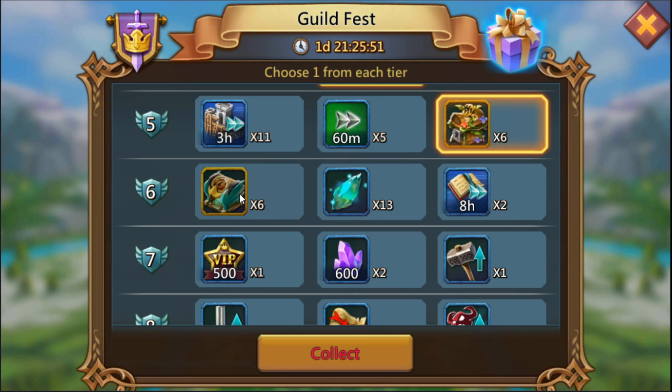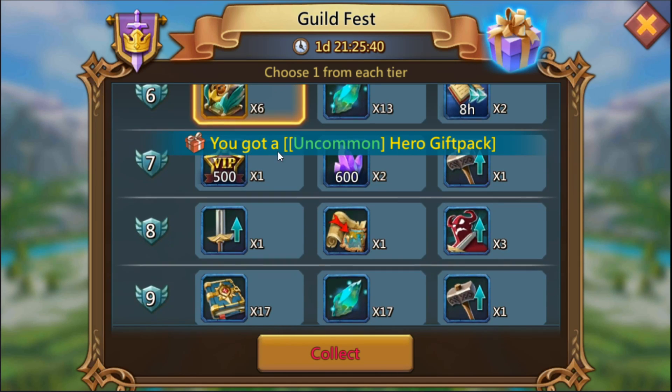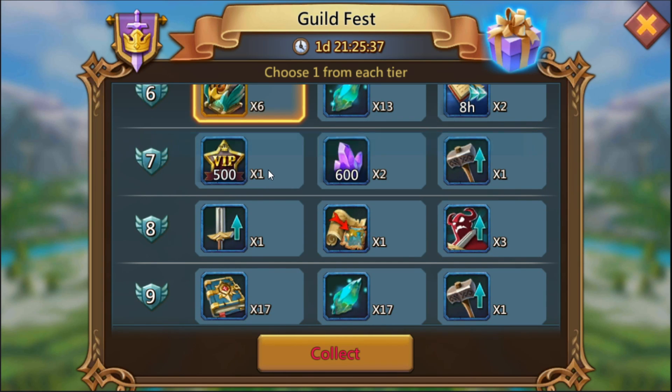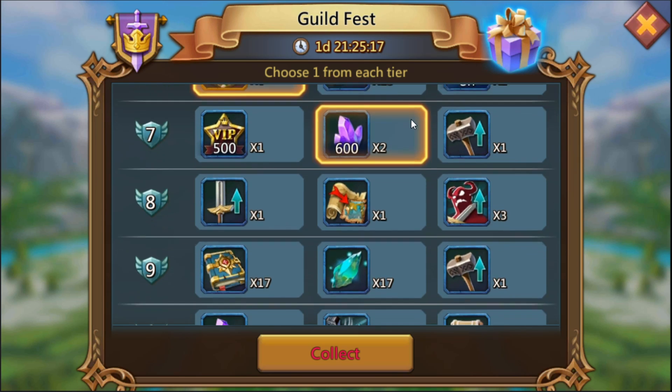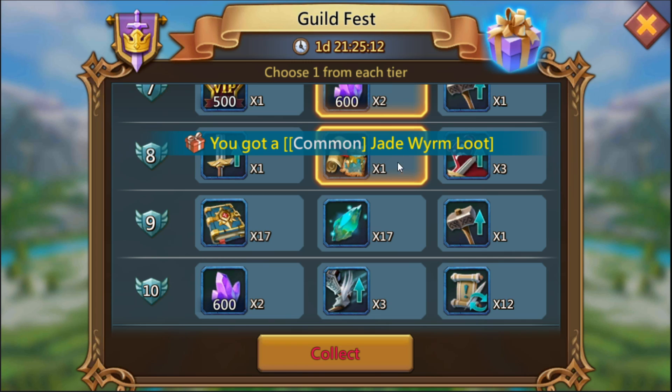For tier six we have some griffin chests. We don't need soul crystals — we want the items for upgrading our gear, so we'll go with the griffin chest. For tier seven, we're going to go with the gems. I believe this item costs about 500 gems in the gem shop, but this reward is worth 1200 gems, which gives us enough coin to buy 1000 VIP points. For tier eight, I want the relocator.